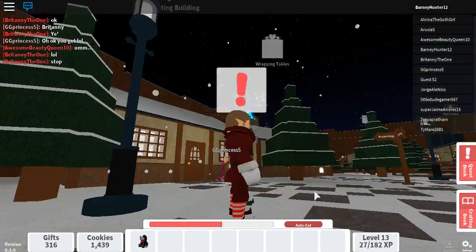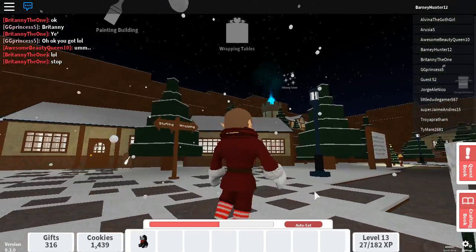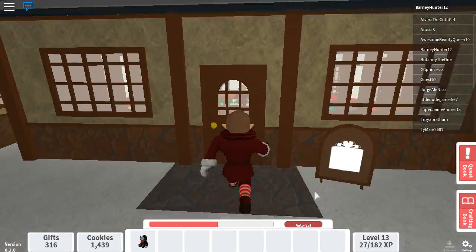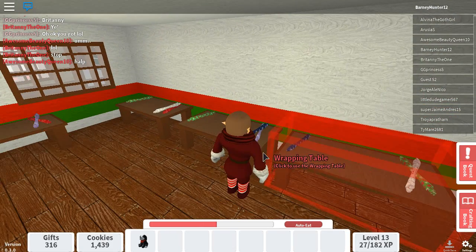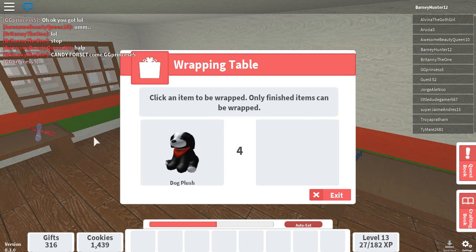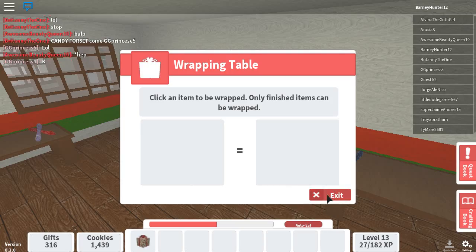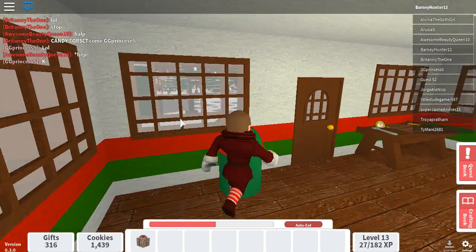There are different stations you can go to. What I went into was the stuffing machine station, and now we go to the wrapping tables, which is in this building here. So once again, let's go up to the table and put it in. Four, three, two, one. Bam! Wrapped dog plush. Now, we can put it in the sleigh.